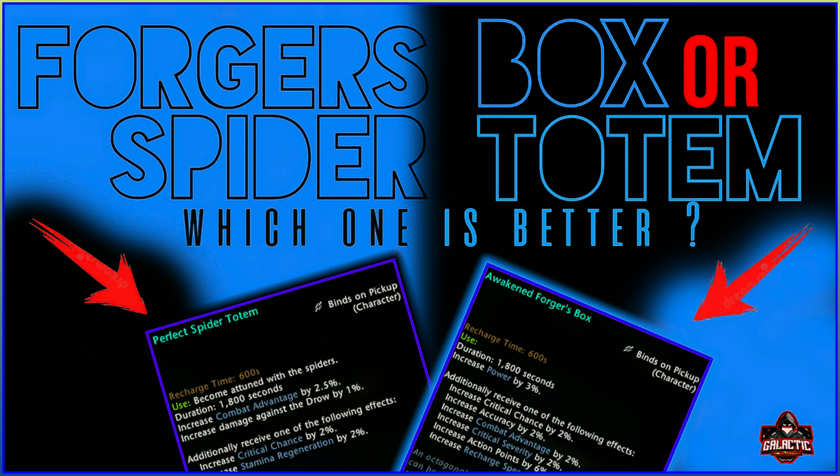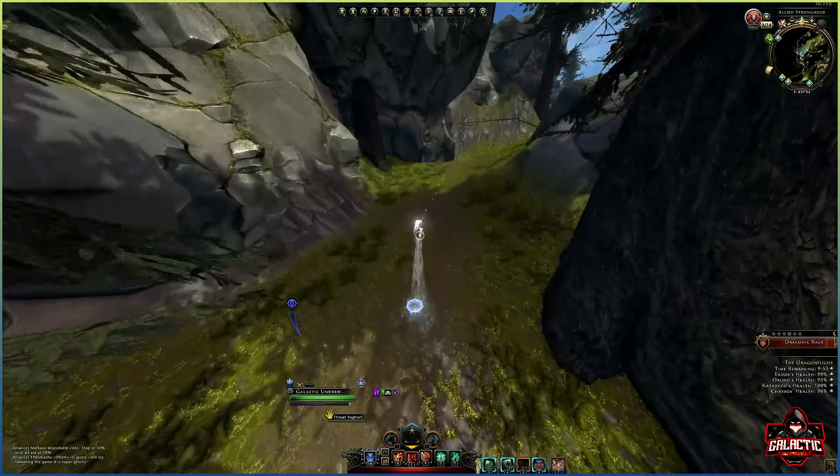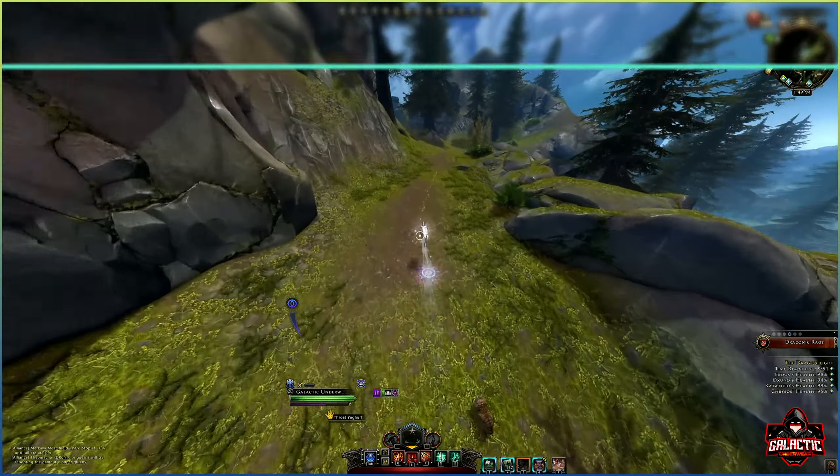Now let's get back to business with this super short video. So we all know the Forge's box, right? Or at least most of you do. It's this annoying as hell to get, but very useful whatchamacallit — the Forge's box — that grants you certain stats.